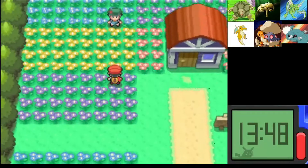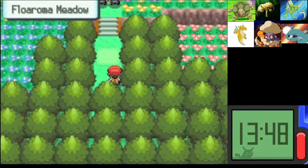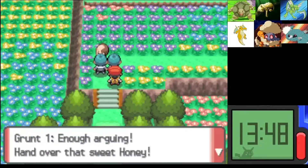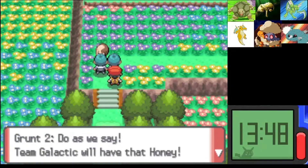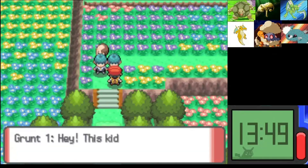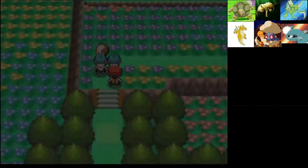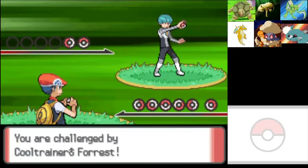So this part, hopefully we can get done all the Team Galactic stuff and then hand over that sweet honey. Team Galactic wants to have the honey to attract Pokemon in great numbers. This kid is a witness. They think they're going to beat me — I think it's humorous. Like, how is this going to help their goal? I've never understood that.